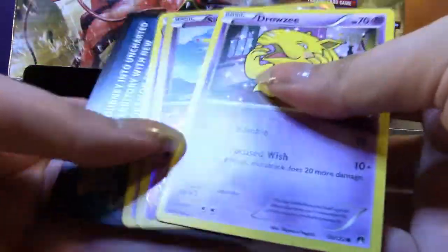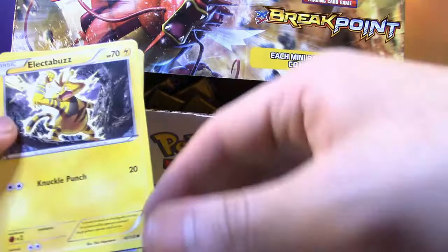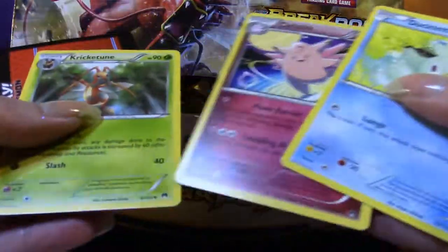Oh, those aren't our code cards. We got another reverse haul, but still nothing. Let's see. Frogadier, not bad. Reverse alley, not too bad. Alright, more nada.